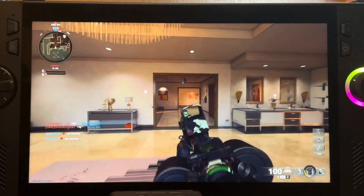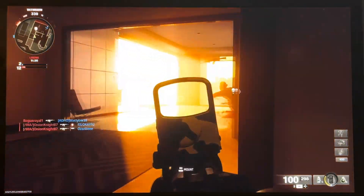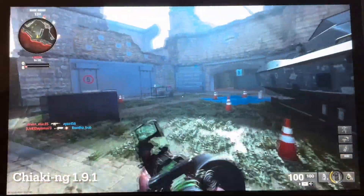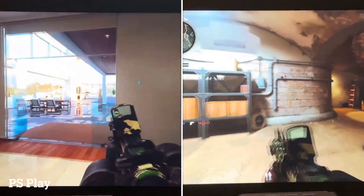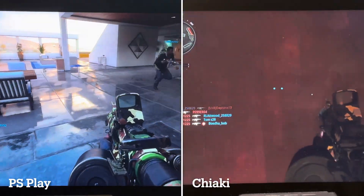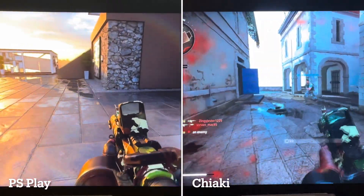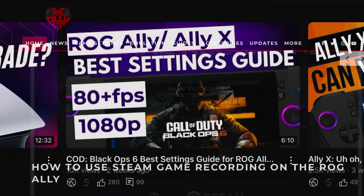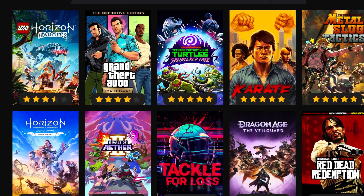Of course, the game at the moment is the highly addictive COD Black Ops 6. In online multiplayer, especially something as intense as a first-person shooter, while remote playing is definitely playable, we're really better off installing games like this natively onto the Ally or whatever PC gaming handheld we're using to ensure zero lag. I've done a best settings video guide for Black Ops 6, linked below.